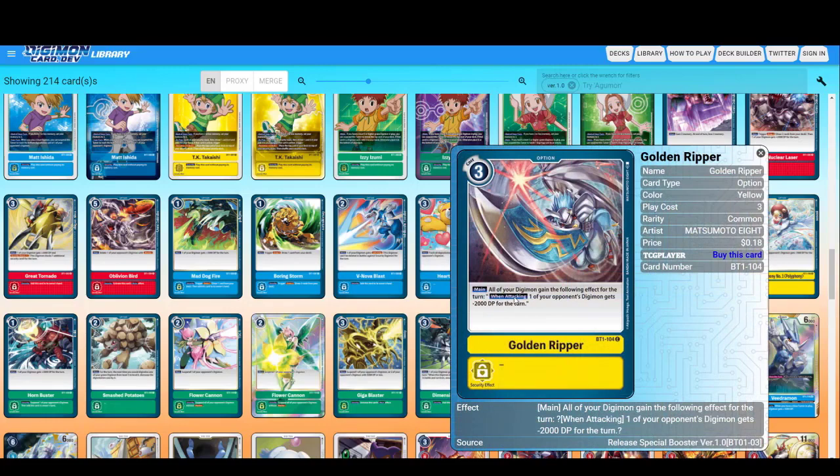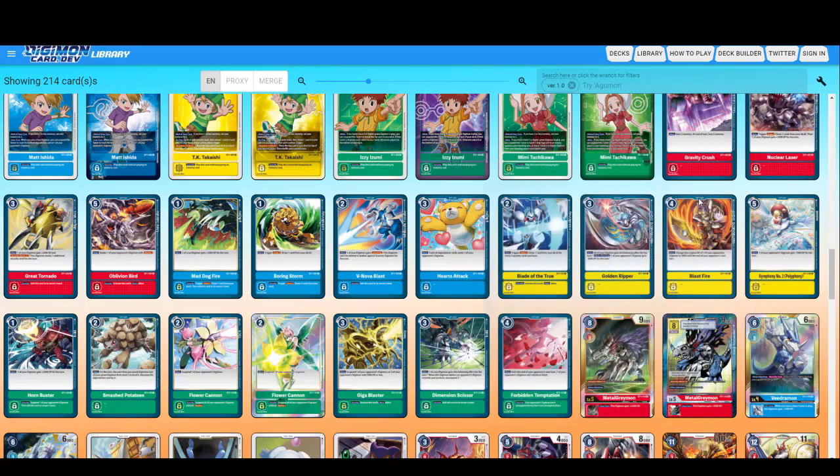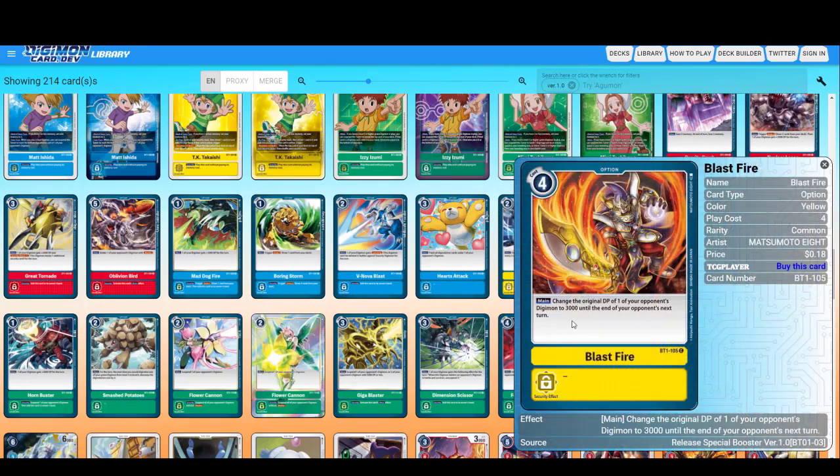Golden Ripper — all of your Digimon gain the following effects for a turn: when attacking, one of your opponent's Digimon gets suspended. If this had a security check effect until the next turn, it would be broken — oh my god, imagine it. Blast Fire — change the original DP of one of your opponent's Digimon to 3000.